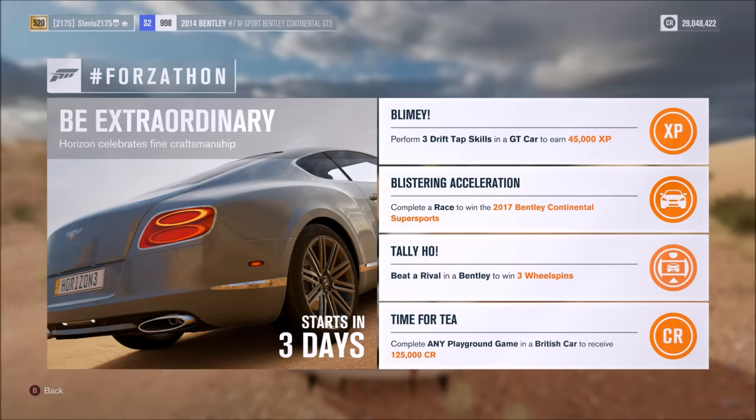Welcome back for another Forza Horizon 3 Forzathon event. This event was revealed to us pretty early — it's going to be starting on Friday March 10th, which is three days from the time of making this video. Let's get right into the challenges. The first challenge is to perform three drift tap skills using a GT car.